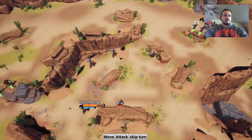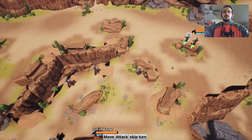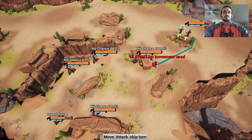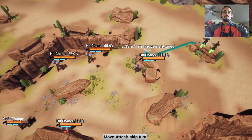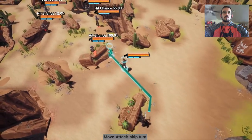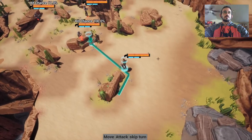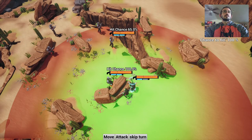So it switched over there. I did hit them. I think that's one of the problems — it snaps the camera a little too fast. I can pivot the camera around, which is nice. Get him there. Attack — let's get this guy. Hit chance: 100% right here.